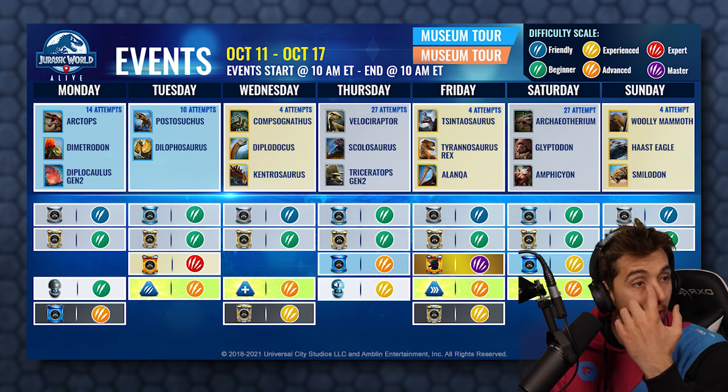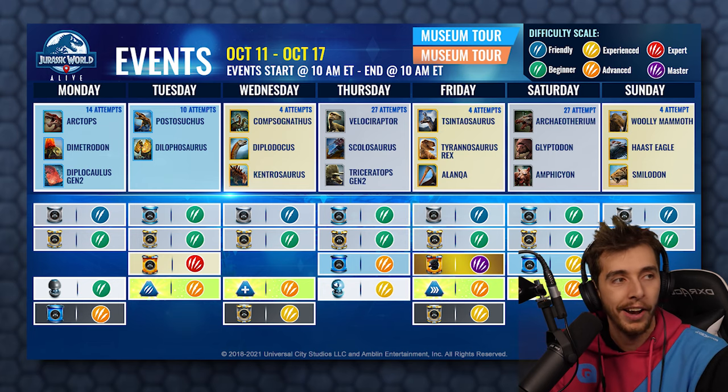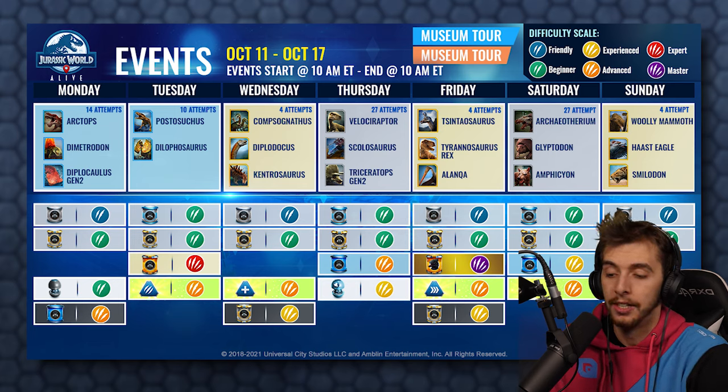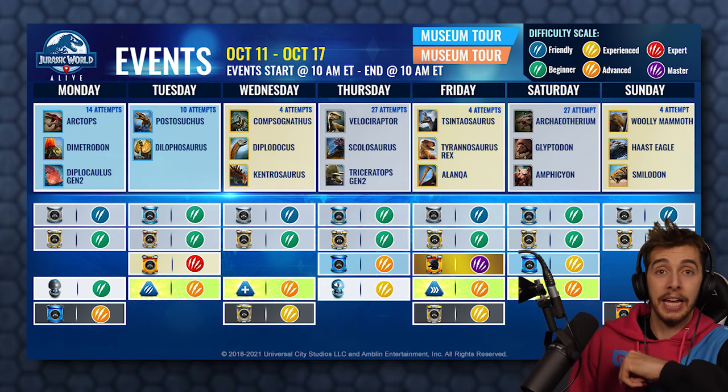And of course you've got three epic incubators — one on Tuesday, one on Friday, and one on Sunday — as well as on Sunday getting the gold chests. And there's a Dracorex for me to dart. So yeah, not looking too shabby at all. Back to the game, shall we?